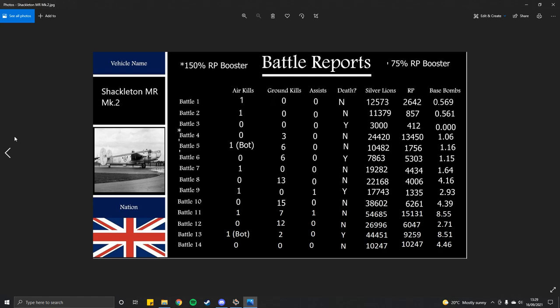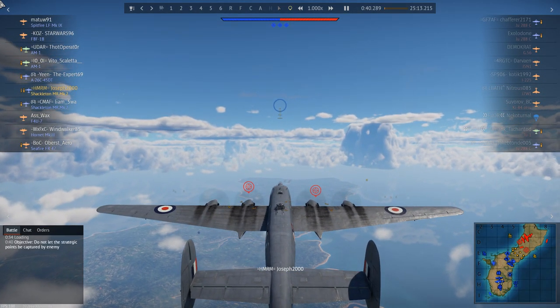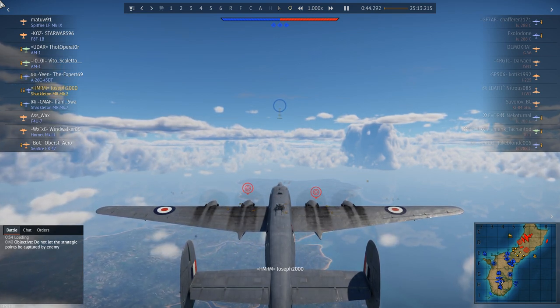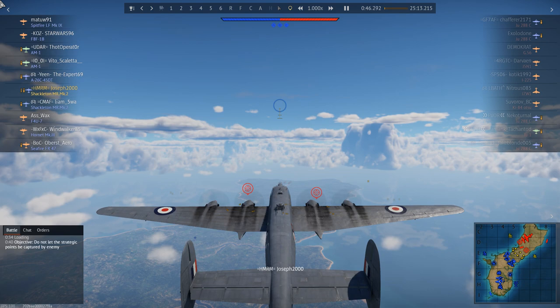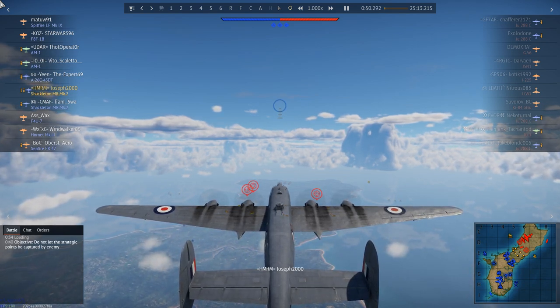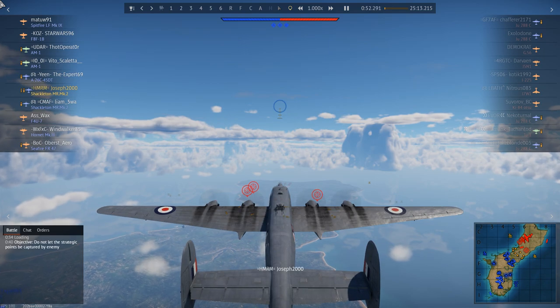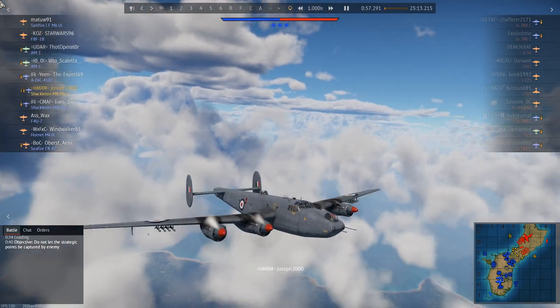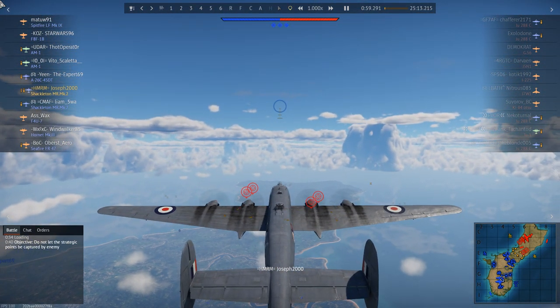Now we move on to the actual gameplay. Welcome to the match. This map is commonly called Hokkaido, but the actual island name is Guam. In this match I'm obviously fully loaded with 15 x 1,000 pound bombs and 8 RP3 rockets. A little note about the RP3s: they're not very useful against ground targets but I do use them against ground targets later in this match.